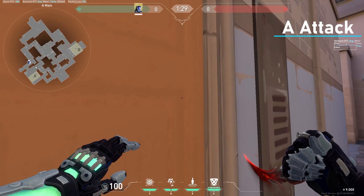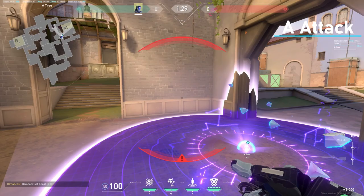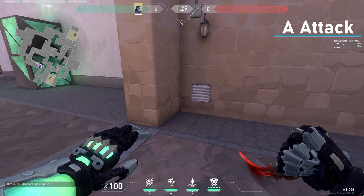If you want a molly on door while you're entering A site, you come right here in the middle of the door, aim as shown, and it'll hit directly in the middle. So anyone here will get hurt and anyone here has to back up. What you can do is spam the smoke and get a free kill.